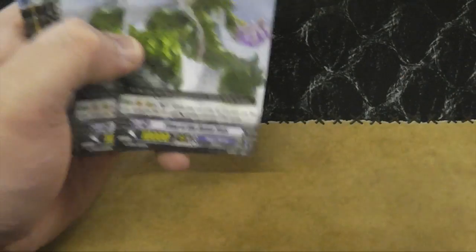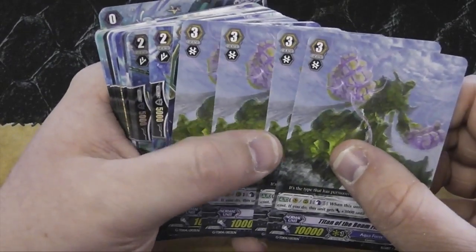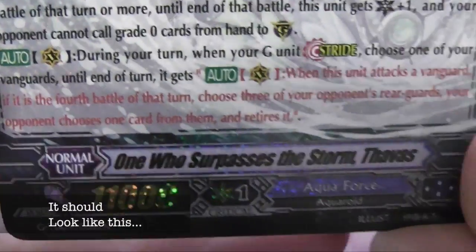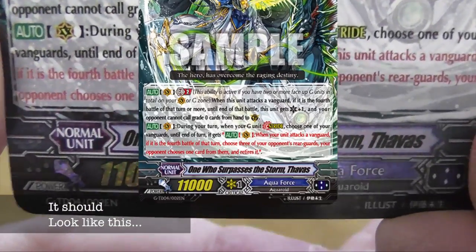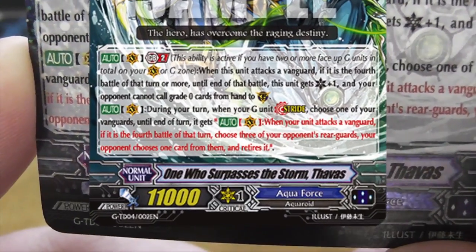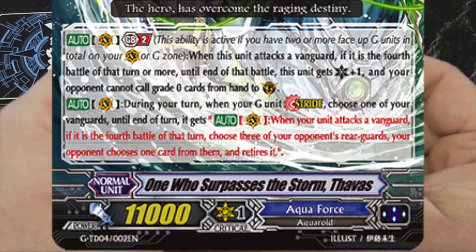So you're automatically getting a fourth attack. The second skill is wrong — the top skill's right. The bottom skill should be when a unit attacks. At the bottom: when a unit attacks a vanguard, if it's the fourth battle to turn on war, choose three of your opponent's units — your opponent chooses one of them and retires it.